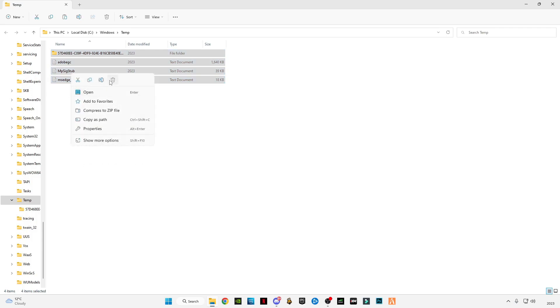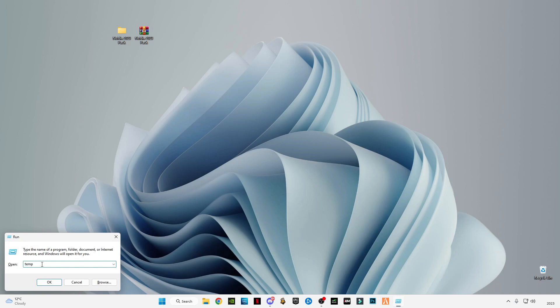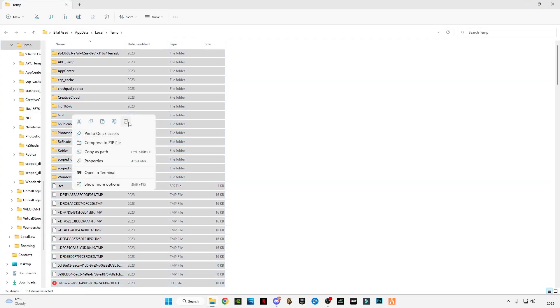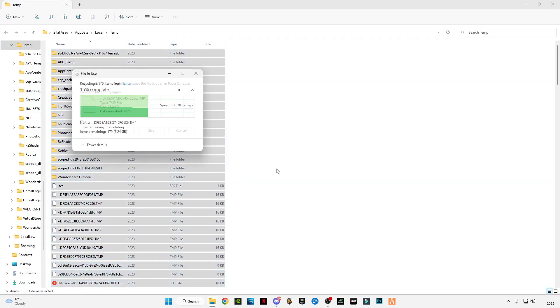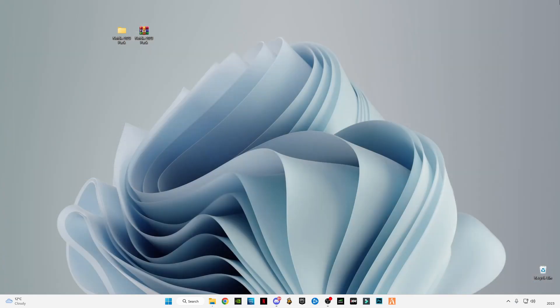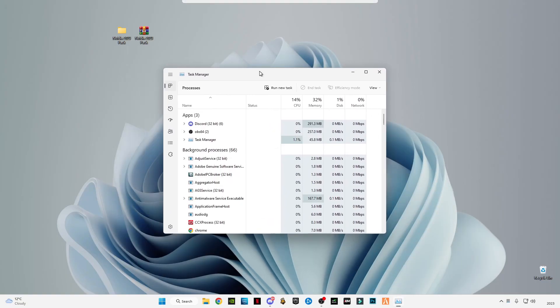After that, close it, open Run again with Windows + R, and this time type %temp% with the percentage signs before and after. Press OK, then Ctrl + A and delete them all. Skip any files that cannot be deleted and close it.